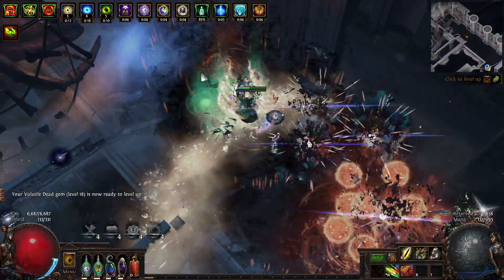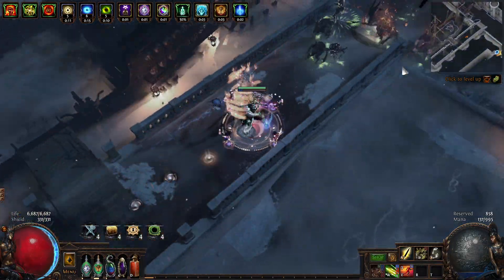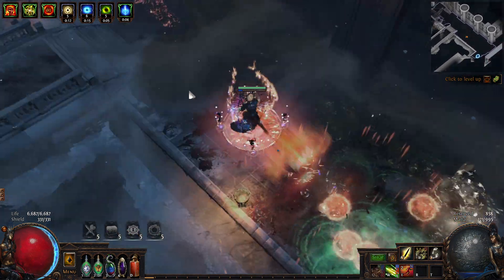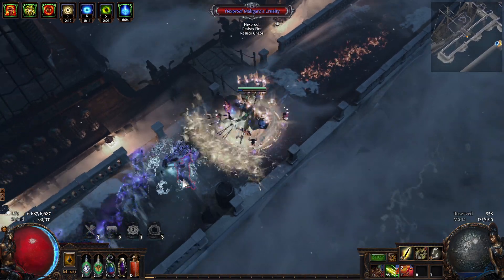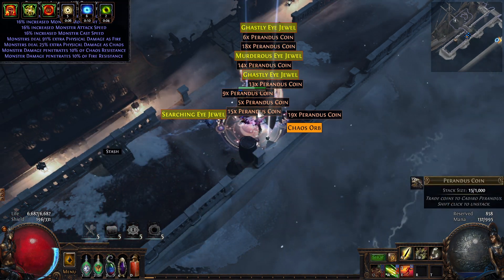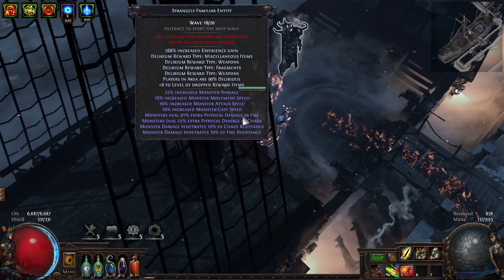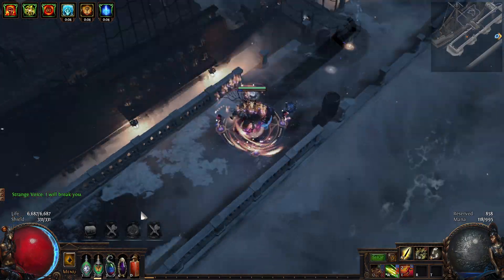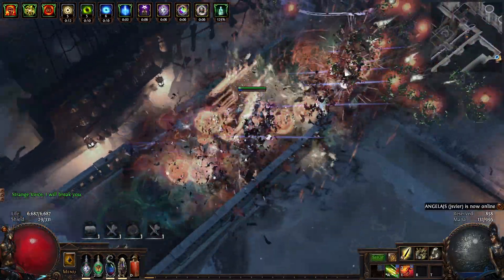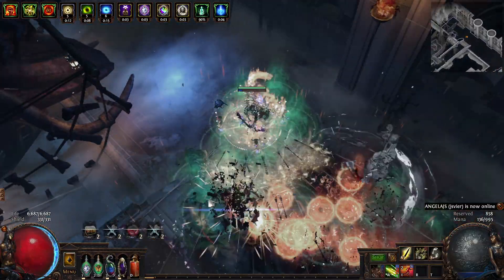Oh my god, these proximity shields, man. That guy was going to line up that cold arrow thing. We haven't got an incubator round at all — Penetrate, Chaos resist, Fire resist. With the high waves, the monsters are surviving. I'm getting lag spikes.